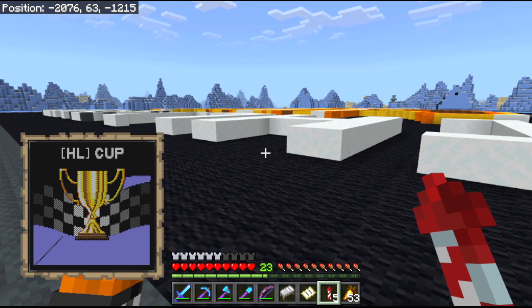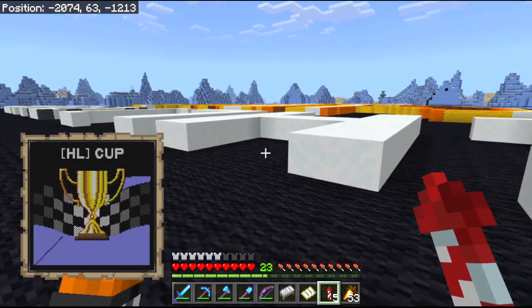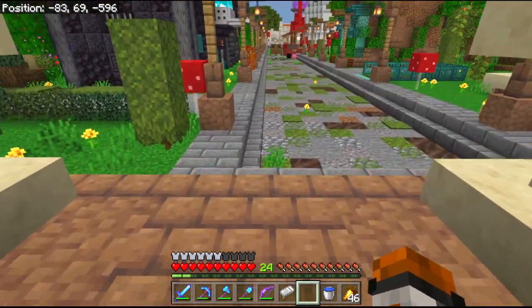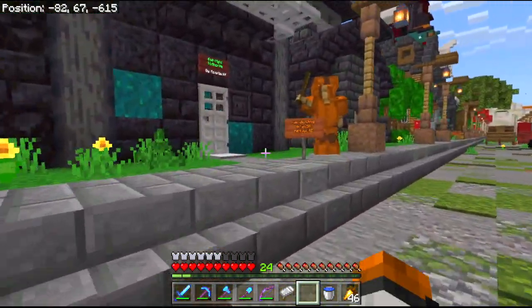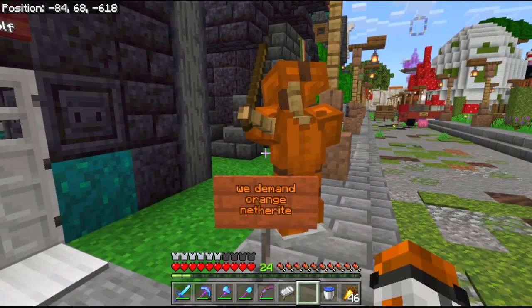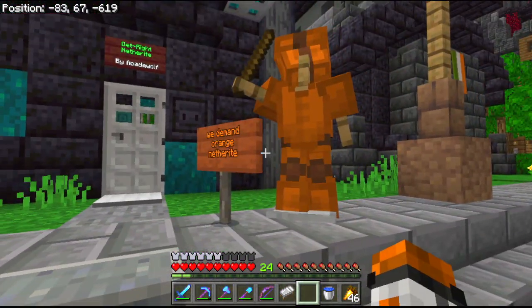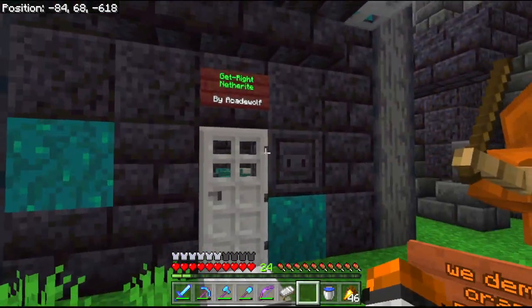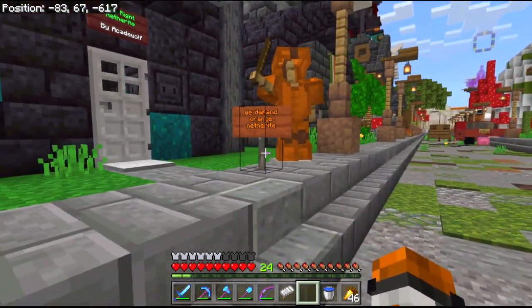I'm out of black wool again, so I'm going to have to go back and wait for the black wool to come through the machine. I was just coming through to check shop profits and things like that, and I noticed something going on down here — it's outside Wolfe's netherite shop. A sign says 'We demand orange netherite.' I thought the whole war thing had come to an end, but it looks like it started again with a protest outside his shop. Actually, that's just given me a really good idea — I'll be back in a minute.